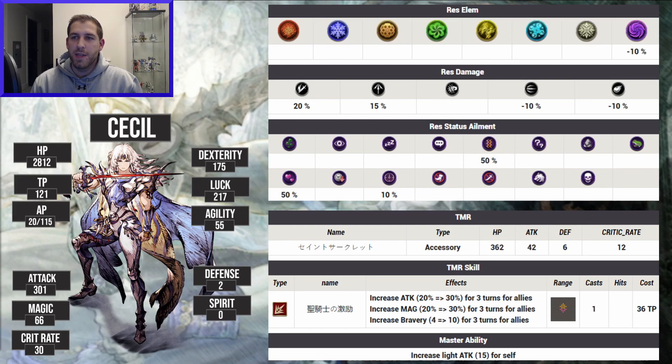The master ability is really important — he gets 15 light attack. Not 15 slash attack, not 15% attack — it's 15 light attack, which means it's going to work for his slashing attacks and most importantly his monk subjob. It's so important that they gave him light attack, and I'm really psyched to see that on there.